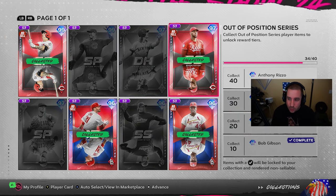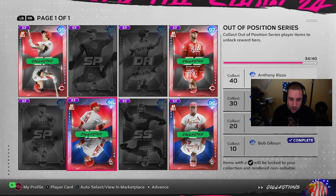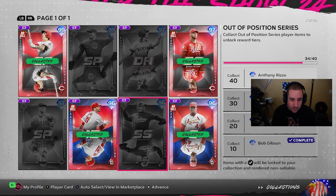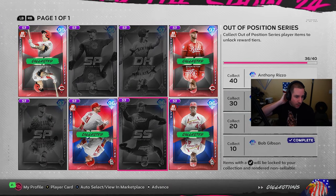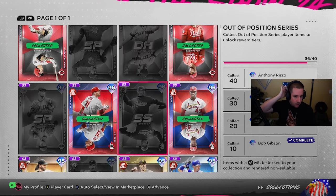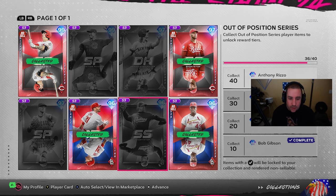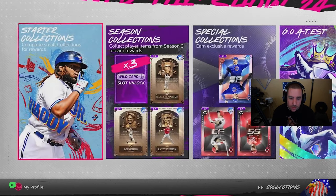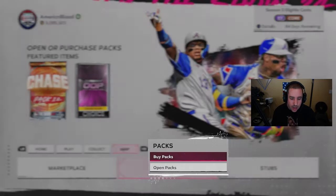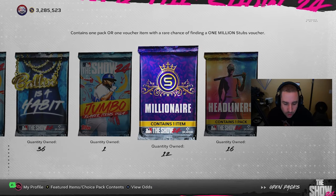Next is the out-of-position collection — we're at 34 out of 40, so we have everything except Anthony Rizzo. Some of these cards are in packs and some are not. We're now at 36 out of 40 — I did put some buy orders in on cheaper guys. The other guys are in events, so we'll slowly earn the rest of them. And then we have all these packs to open.